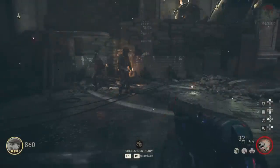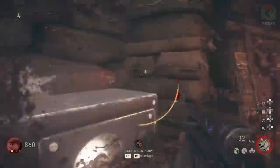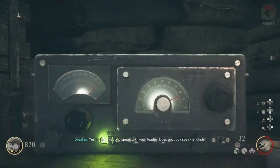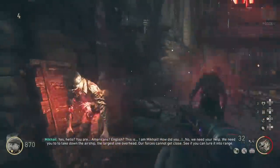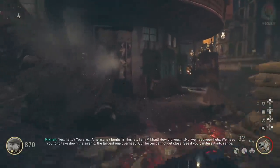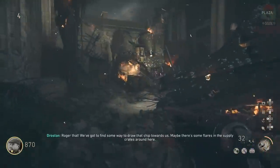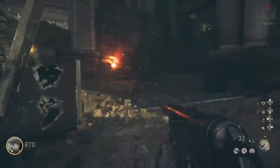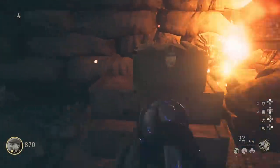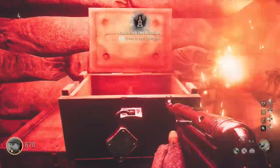If you've gotten the two frequencies right, you'll see the light under the radio go green and you should start to hear a voice from someone called McHale. McHale mentions there's a massive airship you'll want to take down, and to draw the ship towards you, you need to let off a flare. Come to the plaza section where there's a box - shoot or melee the lock off, then shoot or melee the box of flares to shoot them into the sky to signal the Russians.